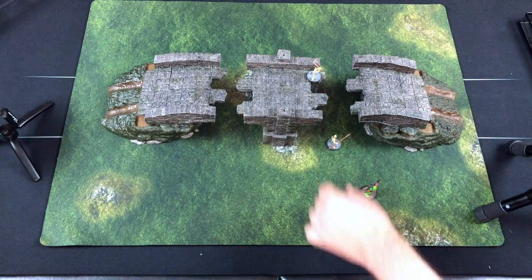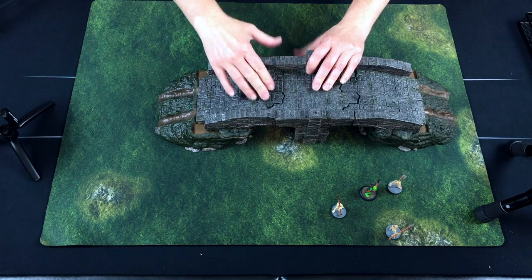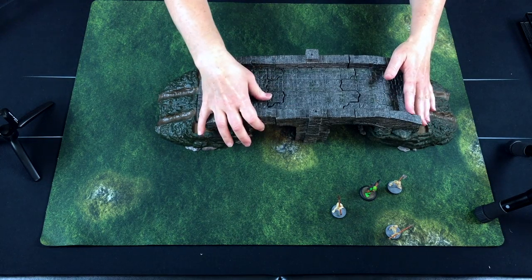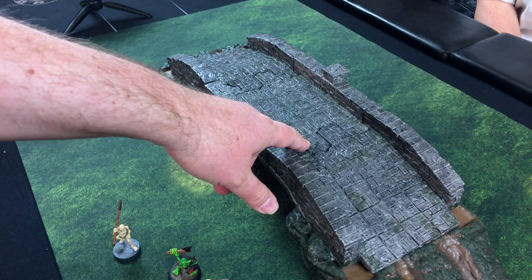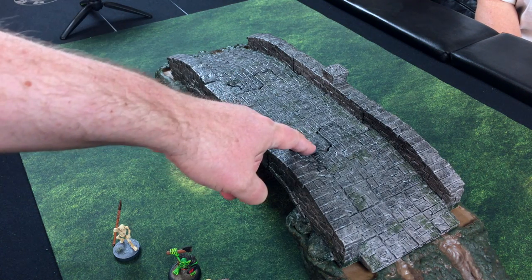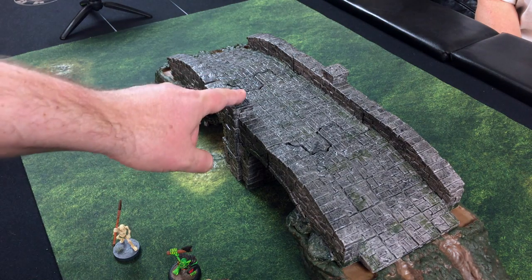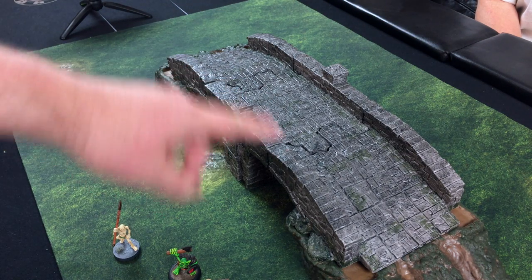If you don't want the gaps, those seams require just a little bit of coaxing. It's a soft plastic so it's forgiving — you kind of have to gently coax the pieces into their final spot. And here's how the bridge looks with the middle section included when everything's put together.